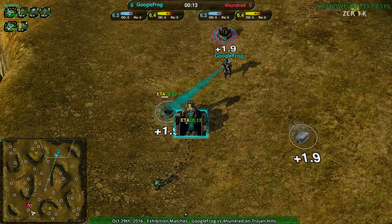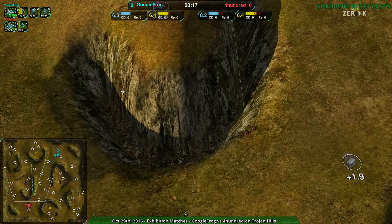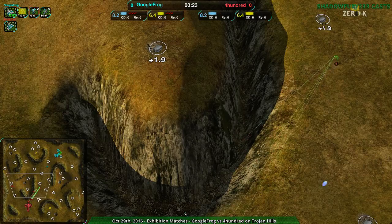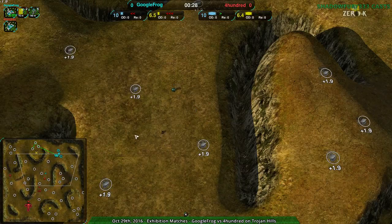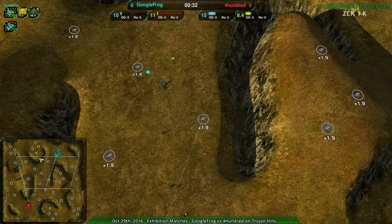Google Frog going for the Shield Bot Factory while 400 going for Spider Bot, a factory you don't see a whole lot on Trojan Hills. It's actually going to be effective I think, but you don't see a huge amount on this map. It's a bit of a handicapped factory — it's tricky to play well. It can work, it just requires a lot of effort and a very ambushy approach.